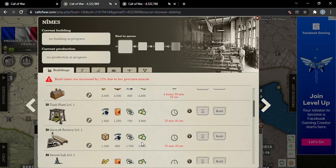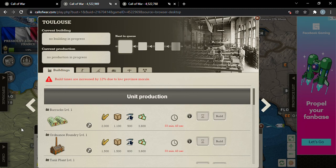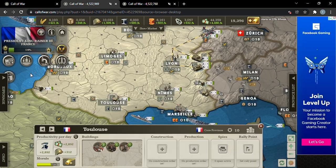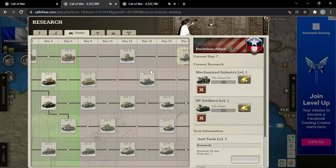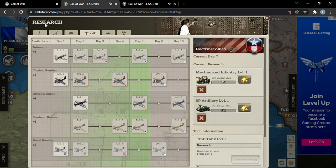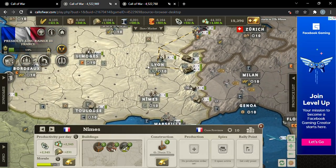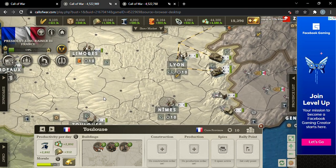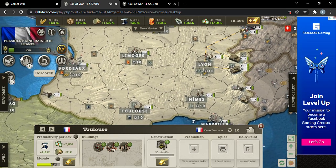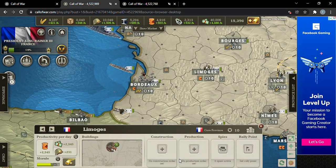Once we build these ordnance factories and start producing some SP artillery, that'll be a really good move. I don't want this to be a heavily tank game — I definitely want to go for medium tanks and some attack bombers. The SP and mechanized push is really effective. We will build a tank plant here though, since we have very little inside mainland France.